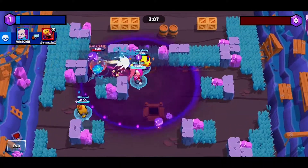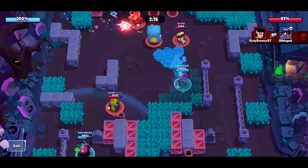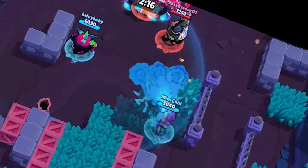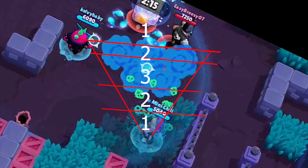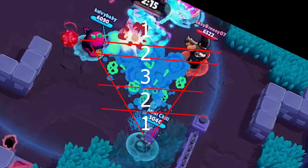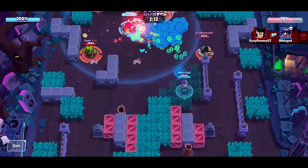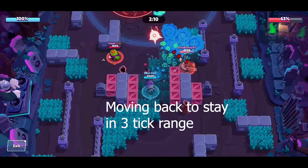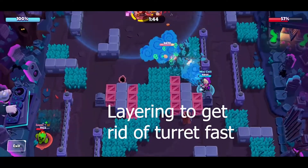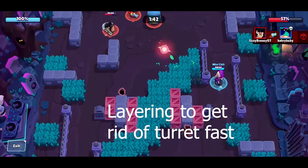Ems' basic attack can do a maximum of 3 ticks of damage within a certain area of her spray. If you are too far, even at max range, or if you are too close, you will only do 1 or 2 ticks of damage. You can deal massive damage when you hit someone within that sweet spot area of attack and layer all 3 of your shots, so get used to Ems' range of attack.